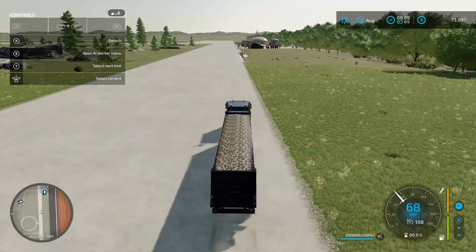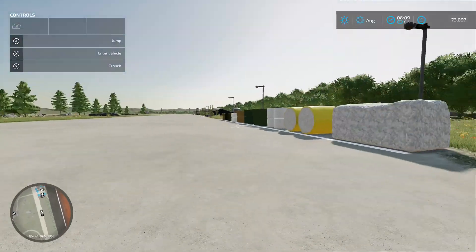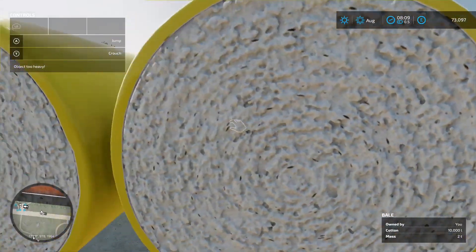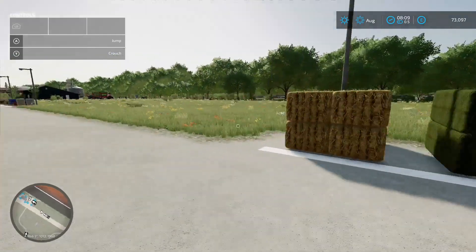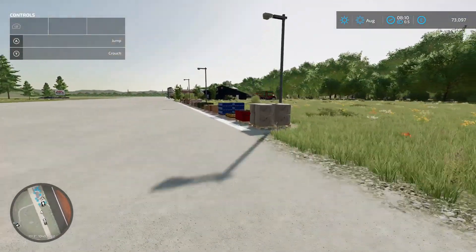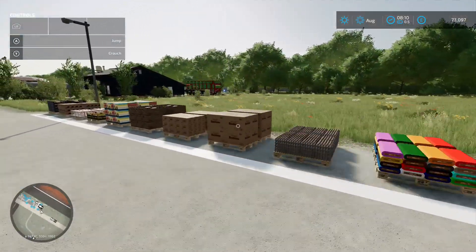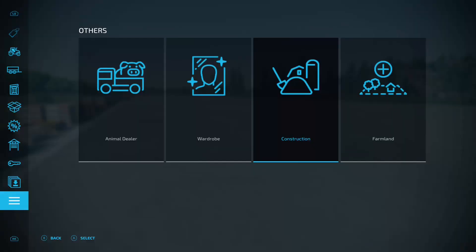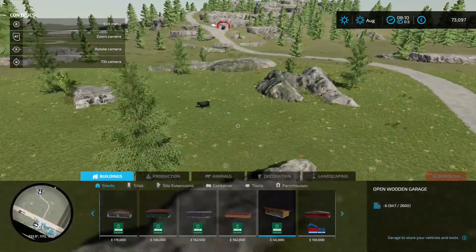Just to finish off, down here by the shop to test stuff out you've got all this - square cotton bales, round cotton bales, silage bales, grass, hay, straw, smaller square ones. Come down here and you've got pallets as well. So if you really want to try something out, you've got everything here to test. This map is ace, especially that rock crawling bit - that's just brilliant.